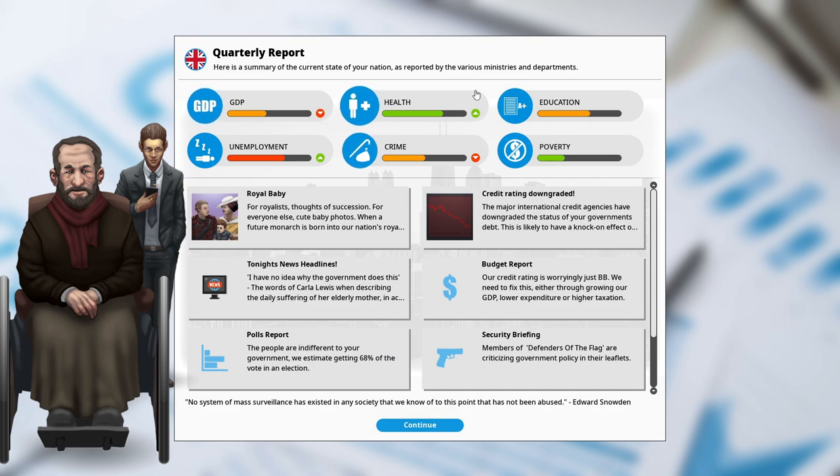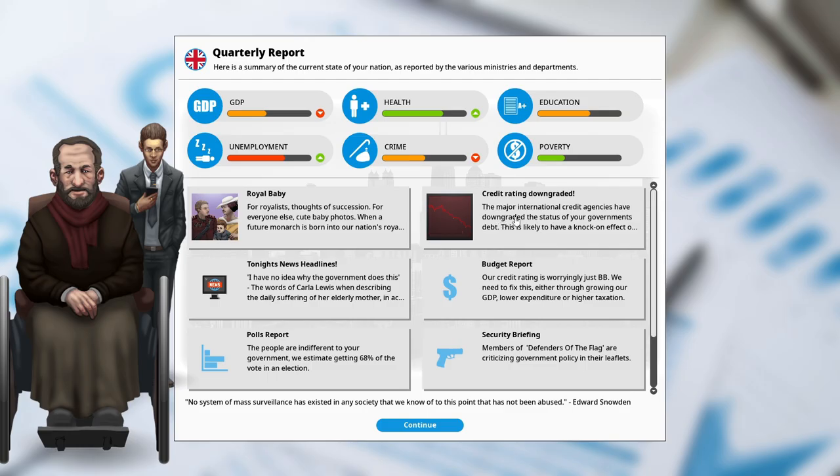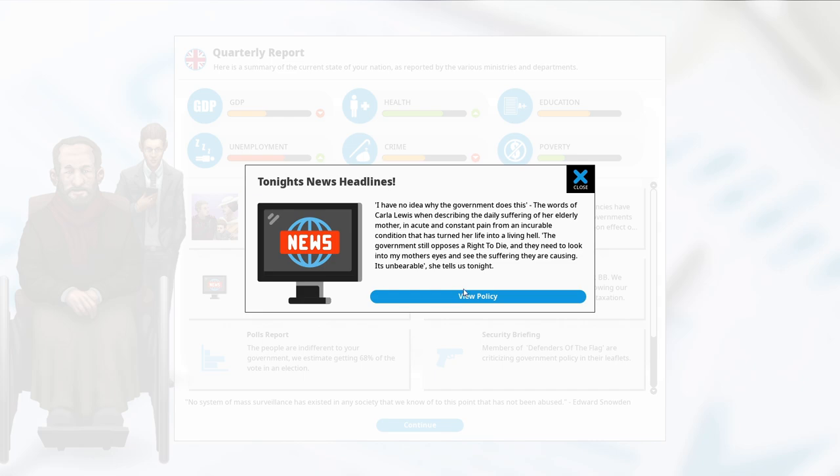GDP's dropped, health is way up, crime down, unemployment's gone up. Royal baby: conservatives and tourism went up — royalists are happy. Then: credit rating was downgraded, so this is going to affect our GDP. Business confidence has dropped. News headlines: concerns about a right-to-die law for a suffering elderly mother. That's something we could put in but it's going to make a lot of people unhappy, including religious, so we might want to avoid that for now given our cabinet.